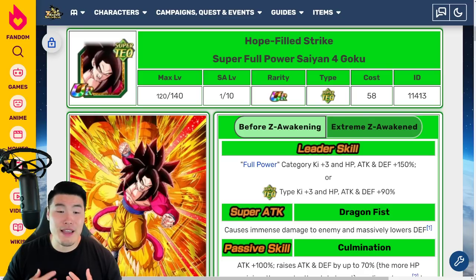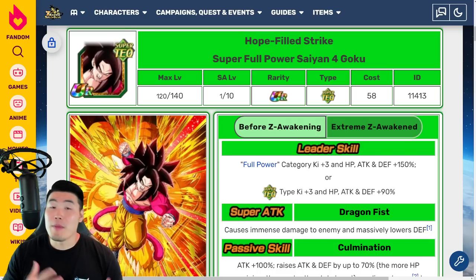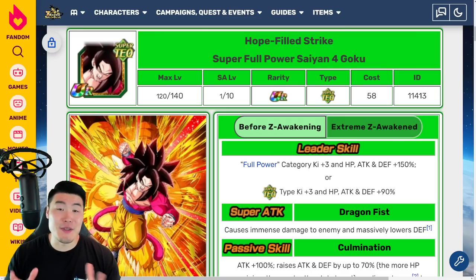Personally, I had predicted we were going to get the Gogeta and Full Power Broly Xtreme-Z Awakenings, which I would have preferred a little bit more, but this is definitely a great option and I'm very excited for it. In today's video, we're going to check out exactly what this guy does with his EZEA and find out exactly how good he's going to be.